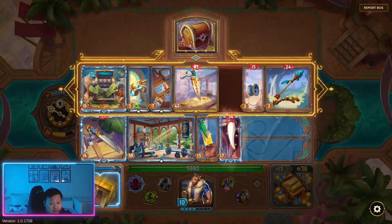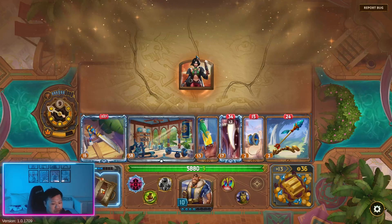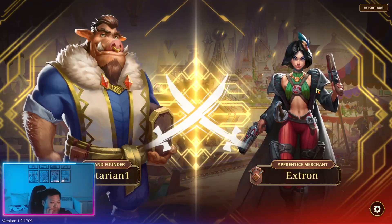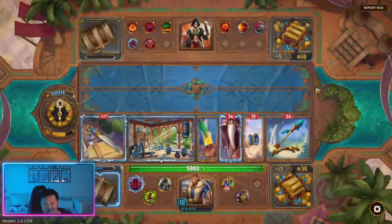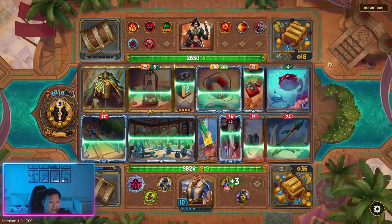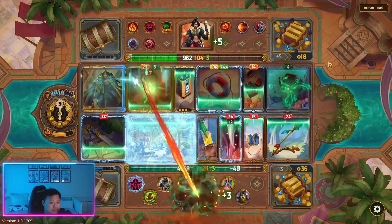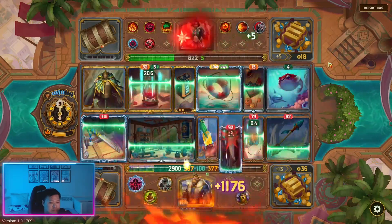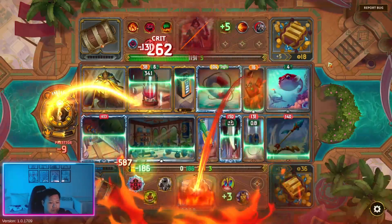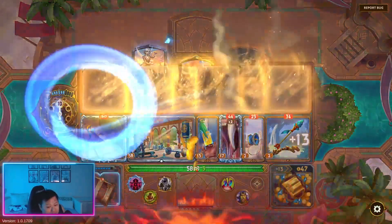Let's pop these in — we're at day 9. So if we lose, we should still be able to survive. A lot of burn on this guy's build. We actually died — we just need to get way more health then.